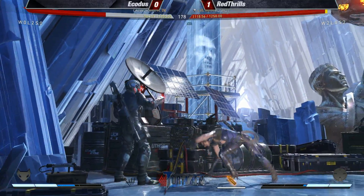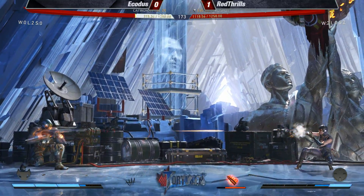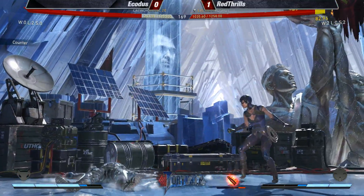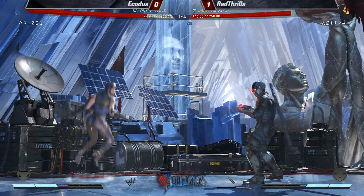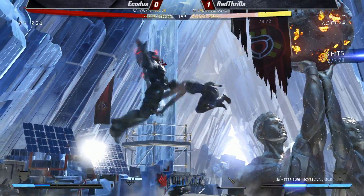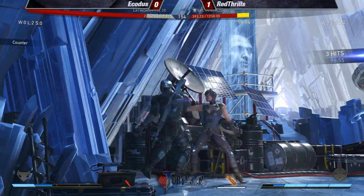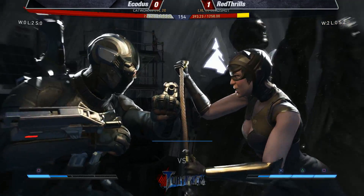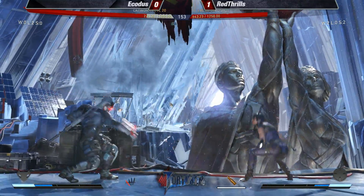That's a punish — gunshot misses full screen. He's trading up with bullets. That meter build is ridiculous from that shot. I'd like to see Red Thrills go into the blue bullets to knock him back full screen, because he clearly can't handle Ekodis up close. He's doing a really good job controlling the positioning and keeping Deadshot in the corner. Ekodis beats the clash — 25% life back.